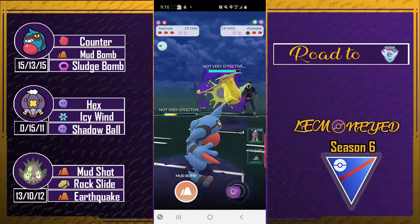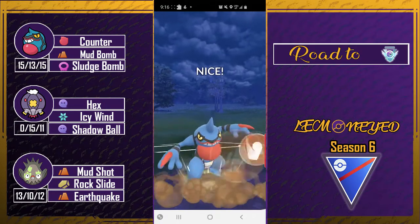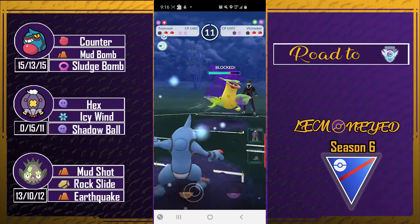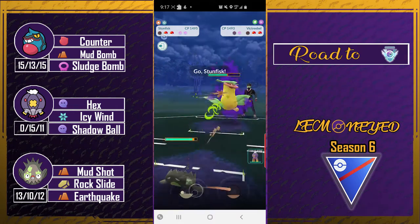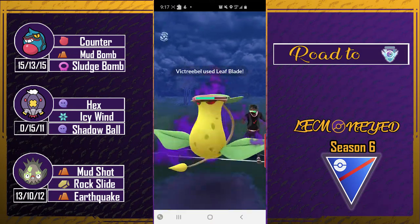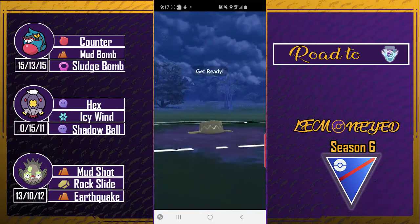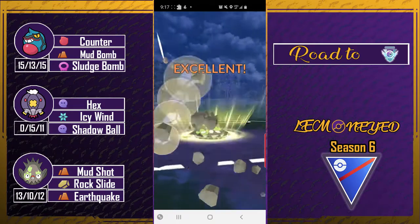Here comes Victreebel — and in this set I have faced a bunch of shadow Victreebel. In other previous sets there's just a bunch of shadow Pokémon, it's crazy. This team kind of struggles against shadow Pokémon and there were an obnoxious amount of them.